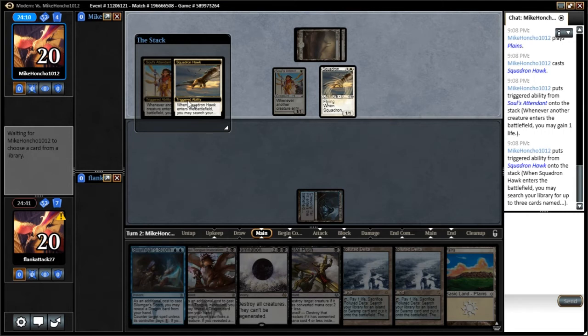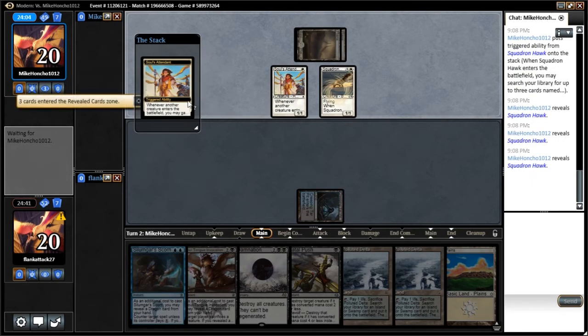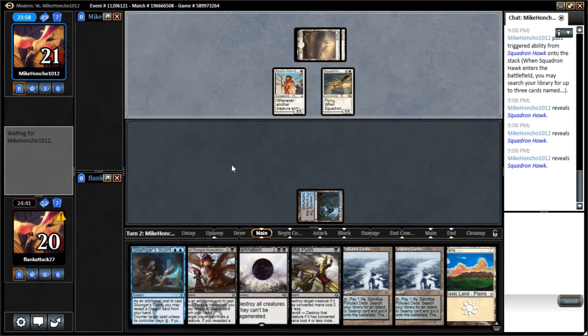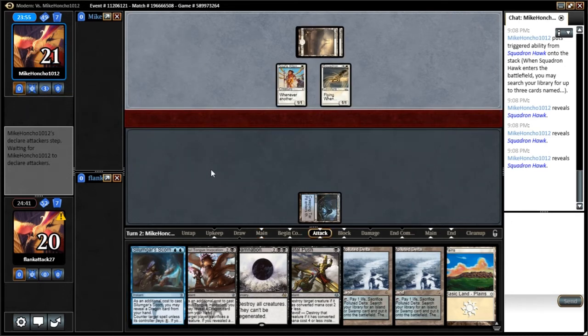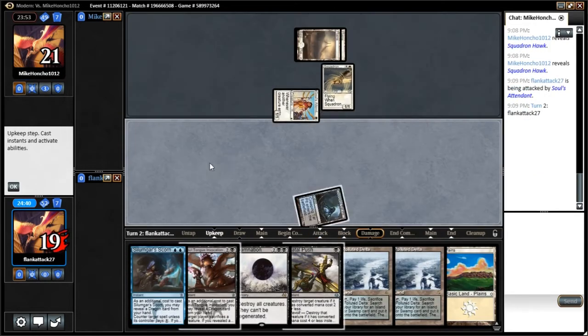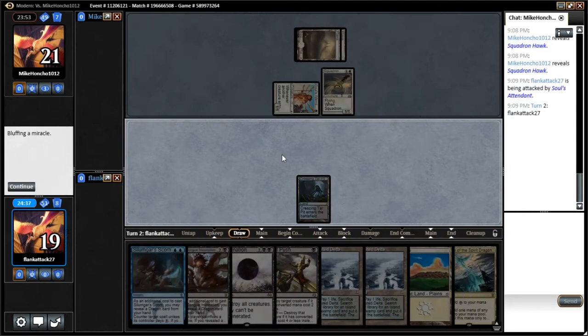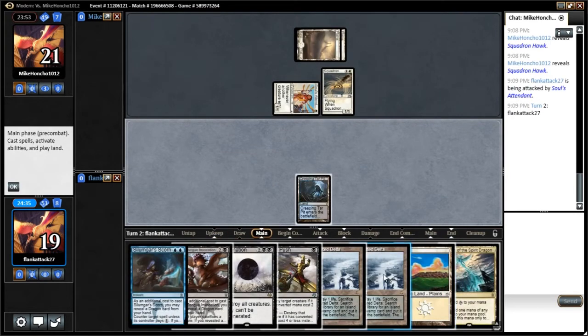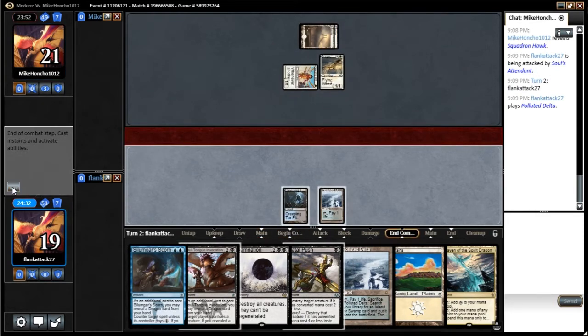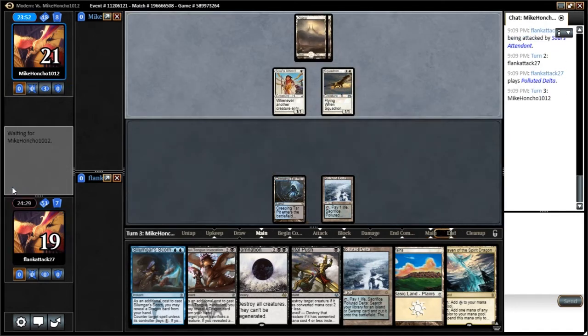We can take three Squadron Hawks. We'll take that damage, that's fine. We drew another land. At this point, I think we're good with lands for a little while — prefer to draw something else. A Dragon would be great, because it'll turn on both the Silumgar's Scorn as well as the Foul Tongue Invocation.